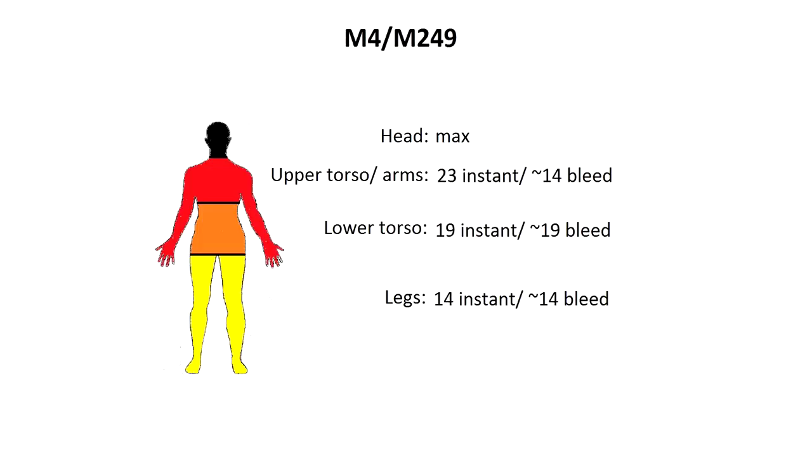Moving on to the M4 and the M249, which have the same damage models. The legs do 14 instant for around 14 bleed. The lower torso does 19 instant for around 19 bleed. The upper torso and arms do 23 instant for about 14 bleed, and the headshot is a one hit kill again.